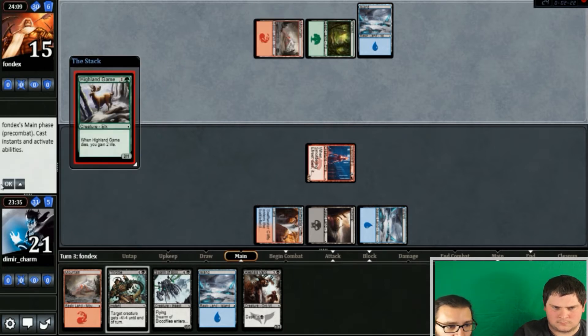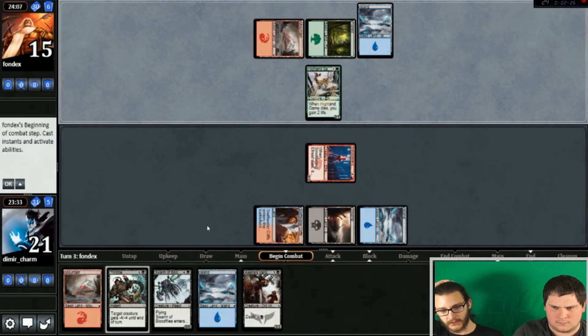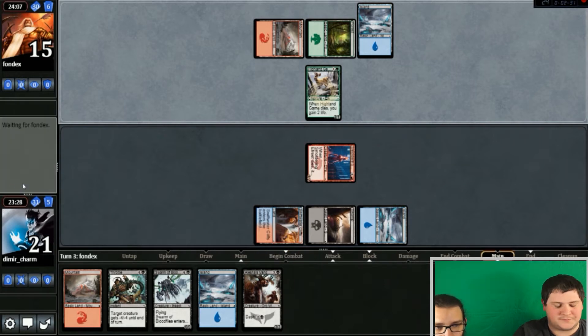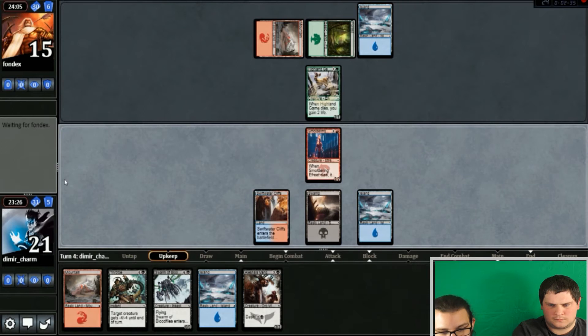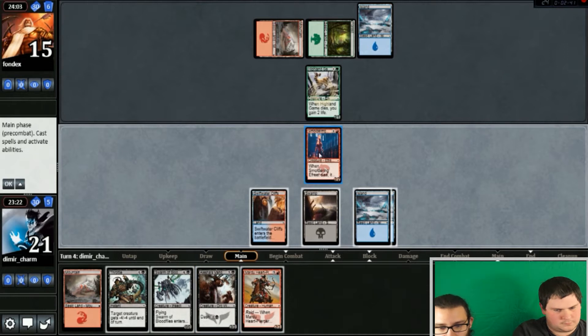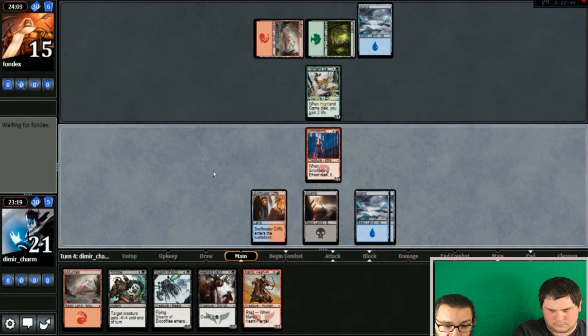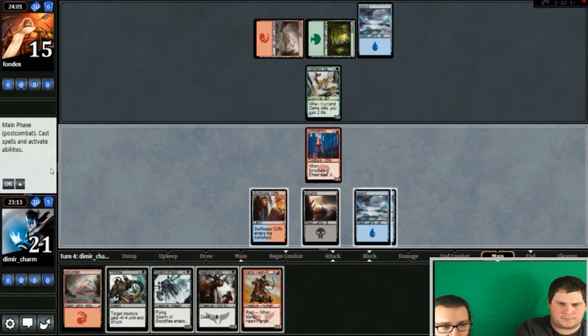Highland Game — we care very very little about that. He's probably gonna trade. Maybe if we want to go aggressive right here, maybe we dash the Vanguard again. No — we swing, unfortunately lose two life, he gains two life, but wait — this does hit play, so we just take that life away from him again.